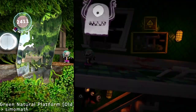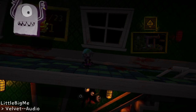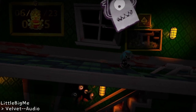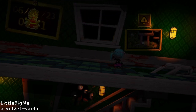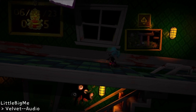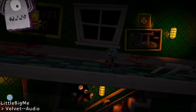And we're back! Green Natural Platform Old by SimoMath — if I'm being perfectly honest, I do think that it is an orange diamond. There's some really good parts to the level, especially in the front end, but I feel like it falls apart pretty hard once we get past that level link.